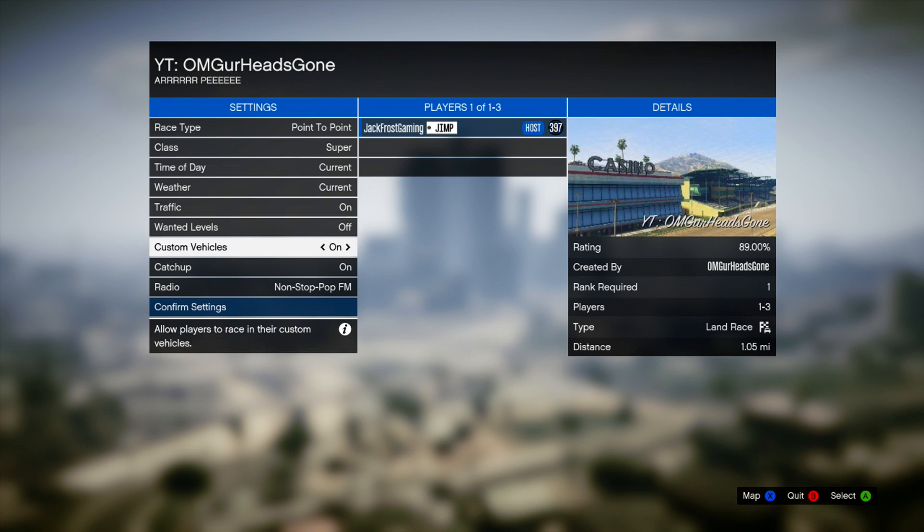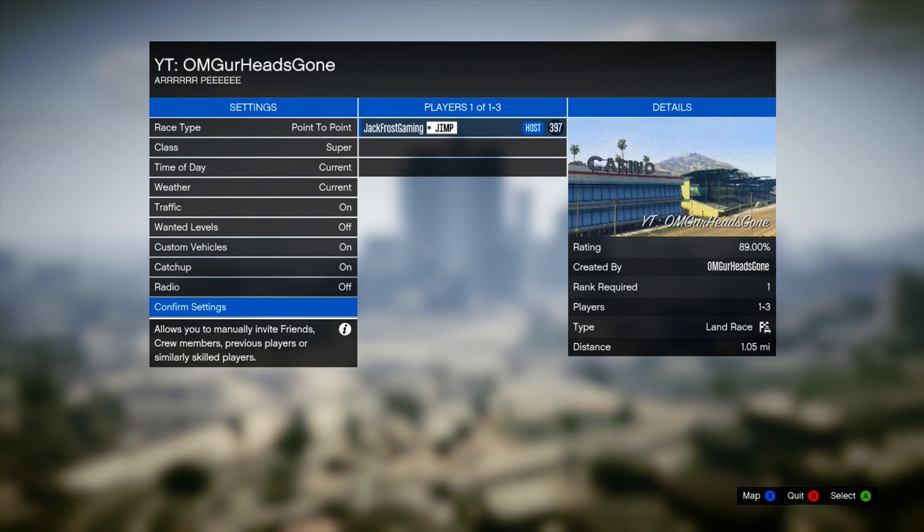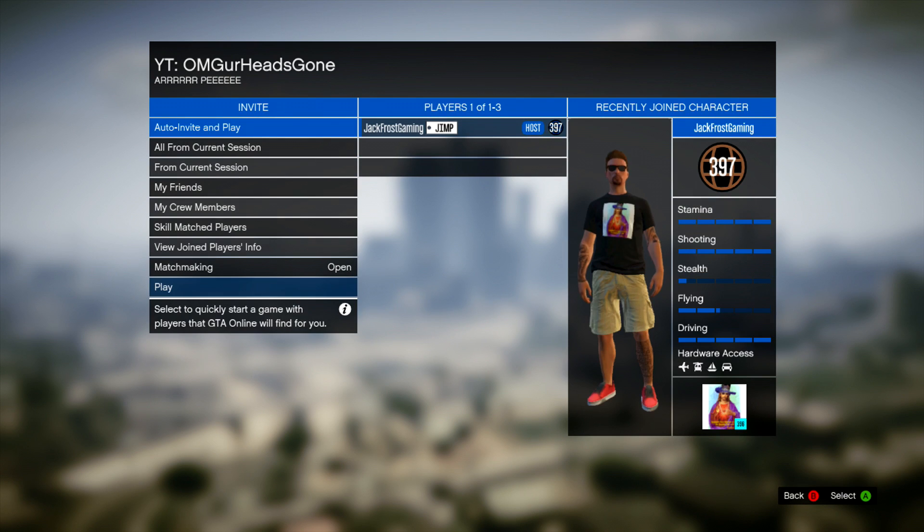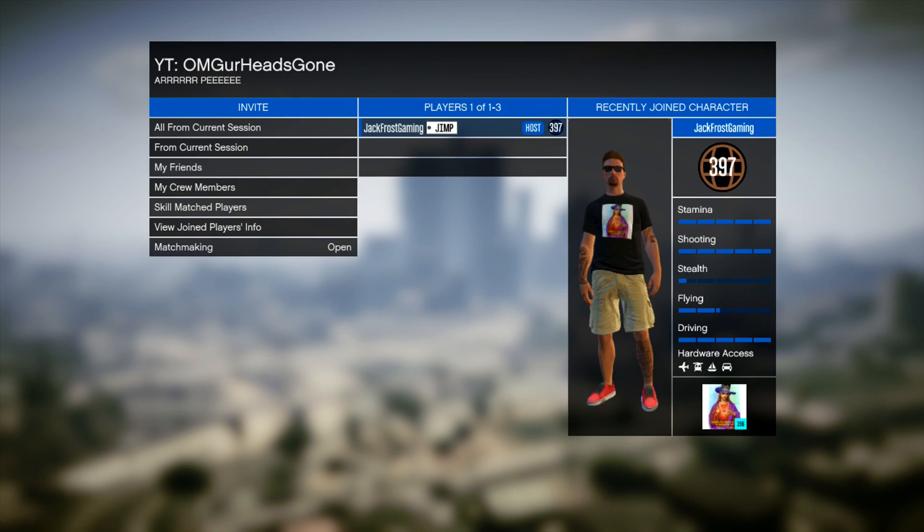This is sort of an AFK method. You're going to want it to be Supers. Turn the radio off, and turn off custom vehicles — it doesn't really matter, but just so you can press it easier, because you're going to want to use the default Adder.